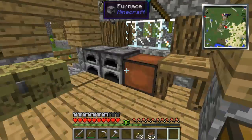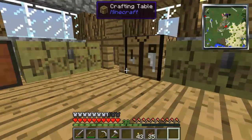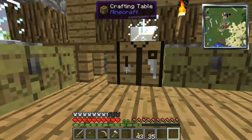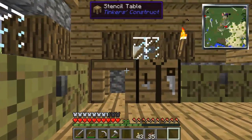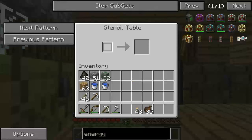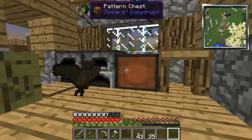I want to show you guys some of the stuff I've been working on. First of all for Tinker's Construct, I'm just going to lightly go over it - I'm assuming you guys pretty much know how to do Tinker's Construct. Basically you make a stencil table first. You put a blank pattern in here, which is sticks and planks, and then you choose which pattern you want it to be. You pretty much just get one of each.